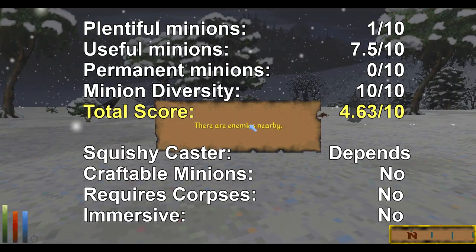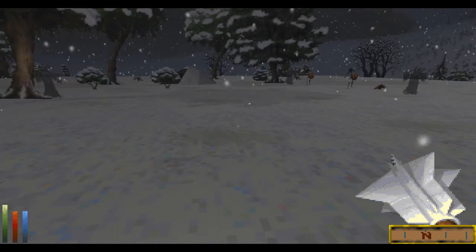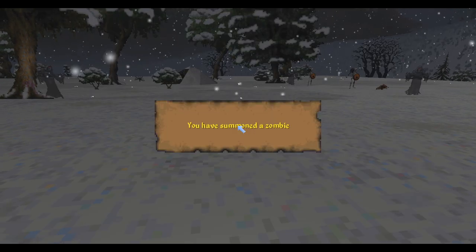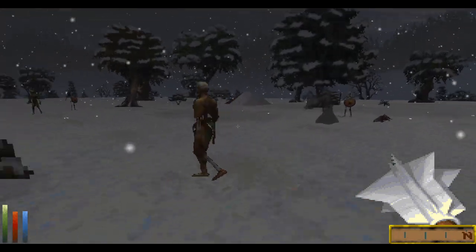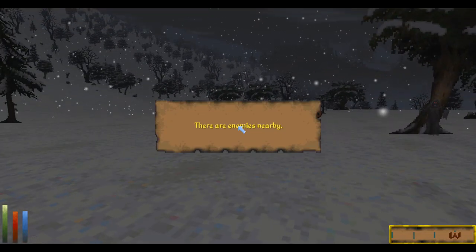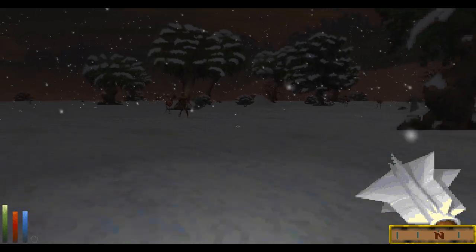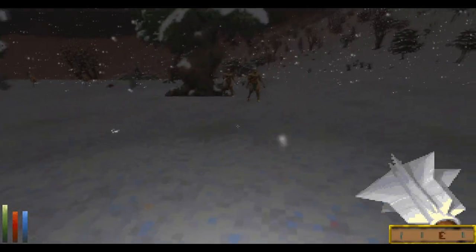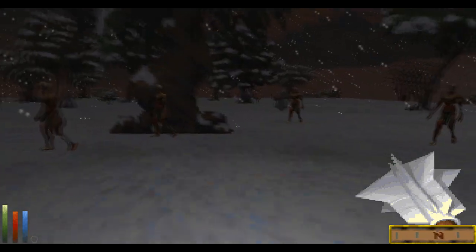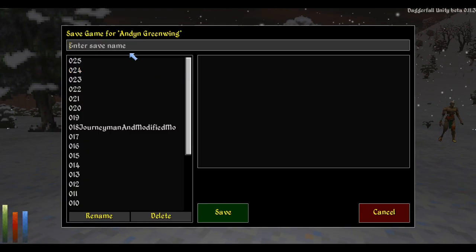I'm scoring Conjurer's Artifacts a 4.63 out of 10, which sounds rough, but you only get one minion at a time, none of them are permanent, and you have to wait an entire week between minions. Although the minions are useful in combat, points are lost for them not following you around. Minion diversity is good with the four different undead types and all the other minions from the other items. But it can't be said this is a satisfying minion playstyle — there's no progression or class identity. I'm not trying to knock the modder; this is just feedback so they know what we like. In any case, I'm very happy these mods are starting to arrive, meaning we can finally have fun in Daggerfall as a summoner, which hasn't been possible until now.